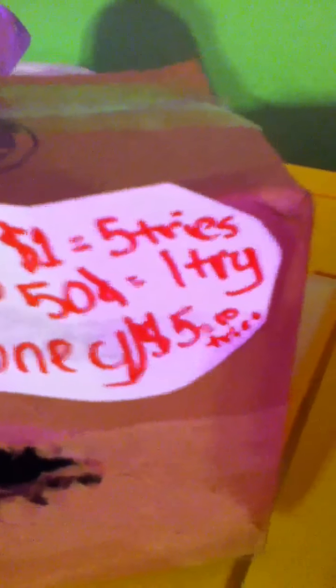Over here we have the money slot. Can I show you? This is the money slot — it's basically a box that I cut out of here. It says tickets or money. One dollar equals five tries. Fifty cents equals one try. Five dollars equals ten tries.